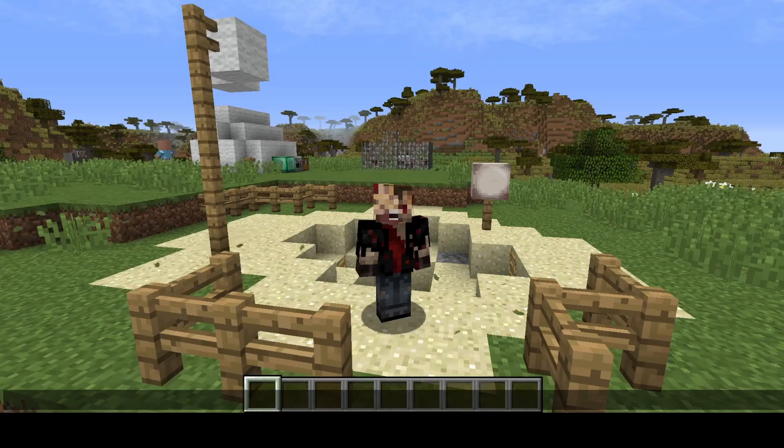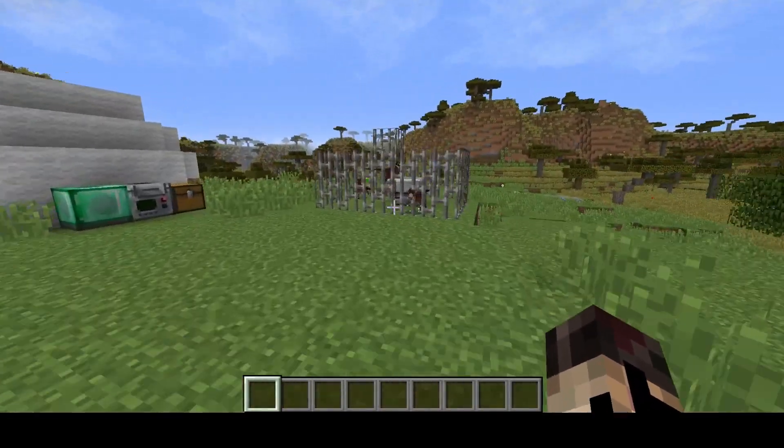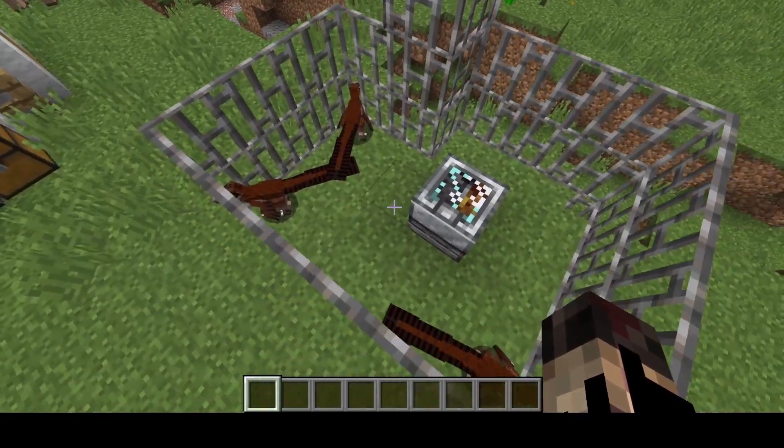A perfect example of this is our first mod, Fossils & Archaeology. As its name suggests, Fossils & Archaeology is about fossils and archaeology, but it was mostly known for adding various dinosaurs to the game, such as these velociraptors you see here on the screen.